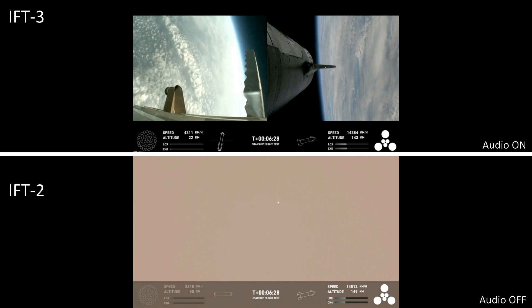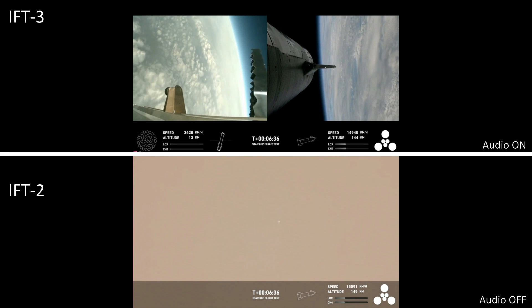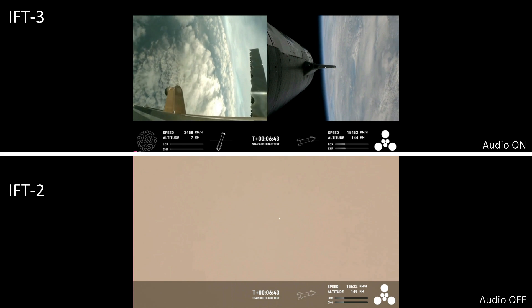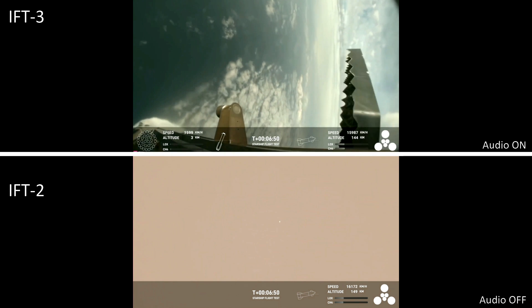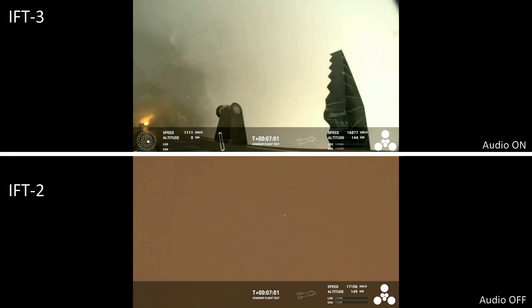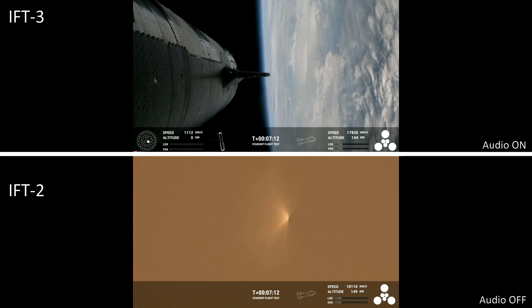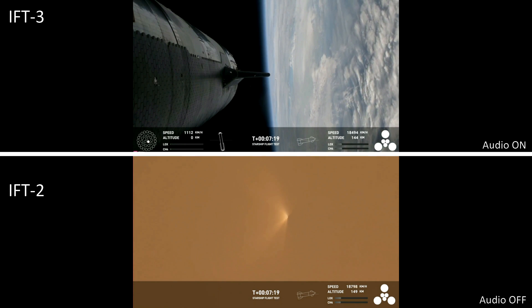We're going for a soft splashdown. For the landing burn, we expect to see the 13 center engines light, rapidly bring down the booster's velocity, and then just the three in the center for splashdown. We're getting a few engines lit. Acquisition of signal — we'll see if we can get some other video of that. This is a test objective today, still something we're attempting to learn. To make it that far and demonstrate controlled reentry up to that point is pretty darn good.